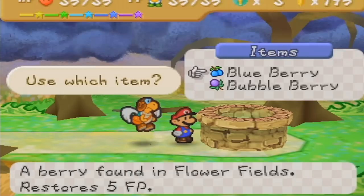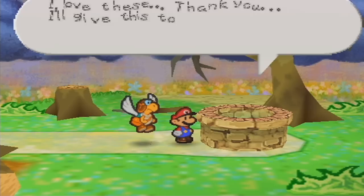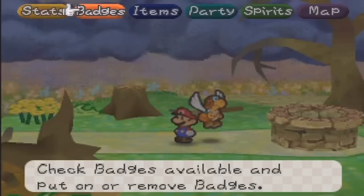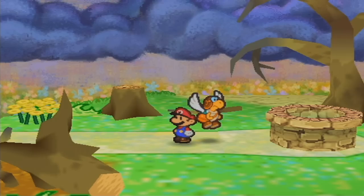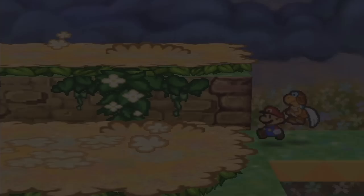Let's ride across the backside behind these trees to avoid enemy encounters and keep going east. We hear someone crying over here — there's a well, and you want to drop a blueberry into it. The voice asks who's throwing stuff into their well, but when they realize it's a blueberry they love it and give you the Flower Saver badge in return. During battle it saves one FP every time you attack, which is pretty good. However it costs six BP to equip, so it's kind of costly just for saving one FP — probably not worth it until you have max BP to optimize.